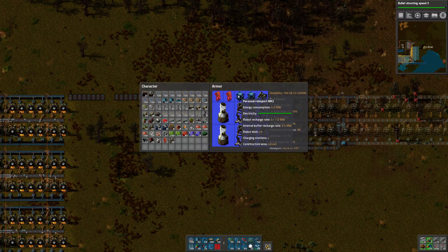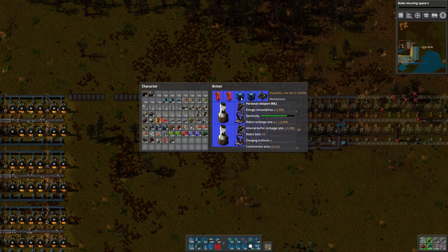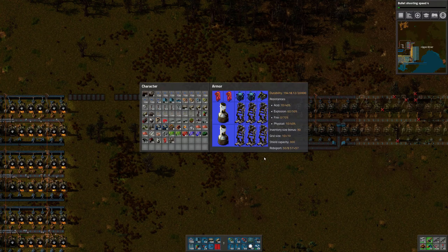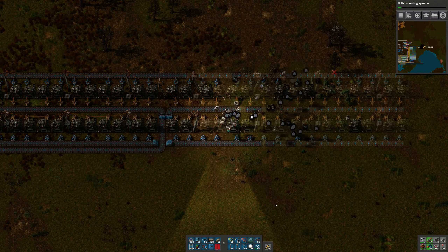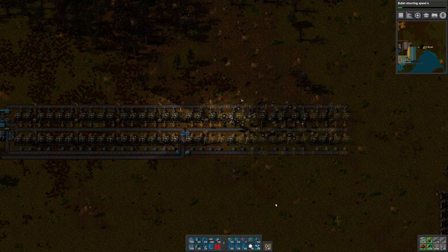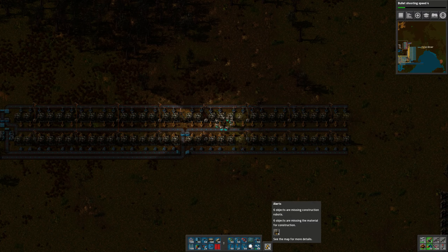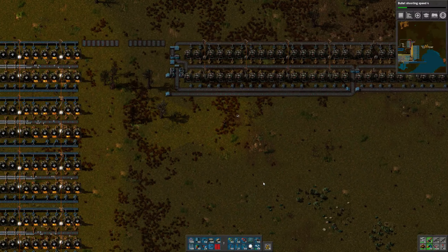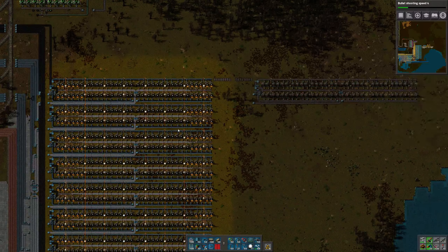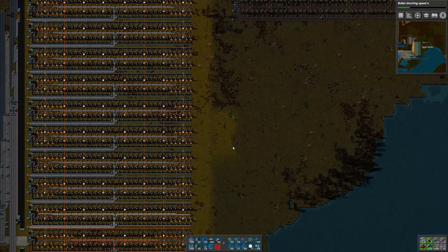What are you guys missing? You're missing robots. Can I build some more of those robo packs? These guys can have 25 robots — that's 50 robots. They're recharging like mad right now. What are we missing? Nothing yet. Okay, now we're out of furnaces. Let's go drop off my stone.